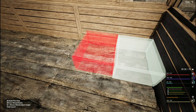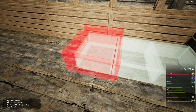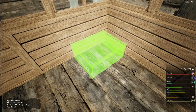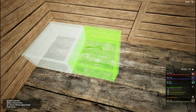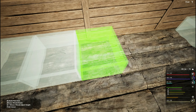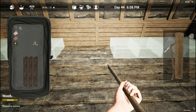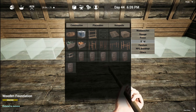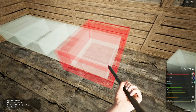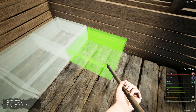Let's get these grow plots down and then we'll end the video. We might be able to get this done in today's episode. They must be attracted to my grow plots because they just keep coming every once in a while - they'll spawn a Bambi when you're working on something.